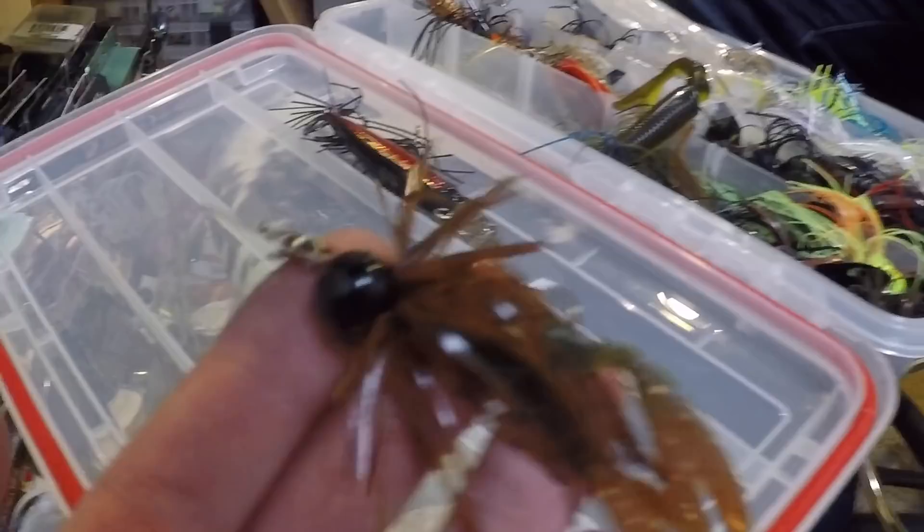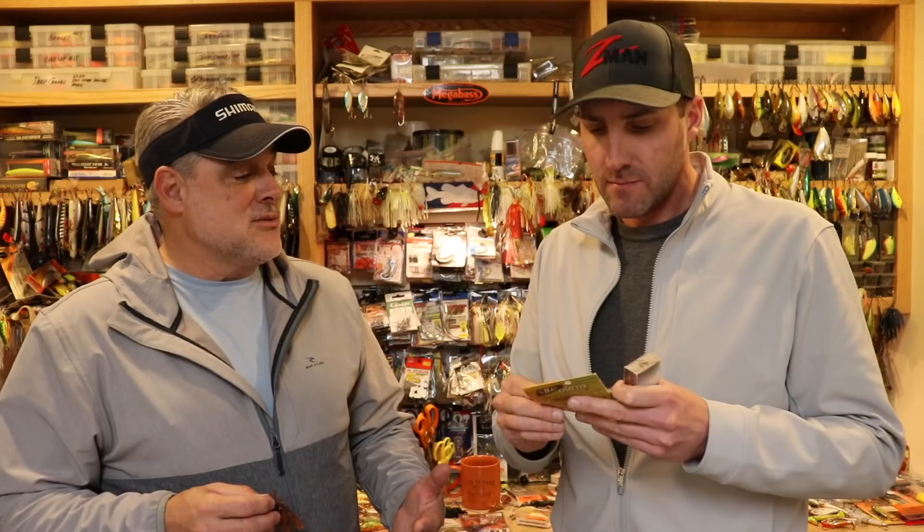JDM stands for Japanese Domestic Market — it's crazy. So it's in the chatterbait family, but who has ever heard of a finesse chatterbait? It's five grams, so you've got to convert your grams to ounces to know what you're throwing. The color is MS-171, a green pumpkin. Where would you throw this? On drops, pre-spawn, rocky terrain.